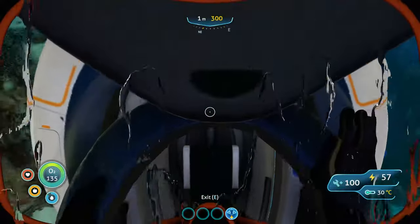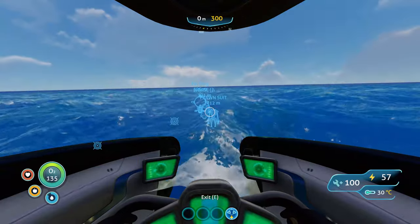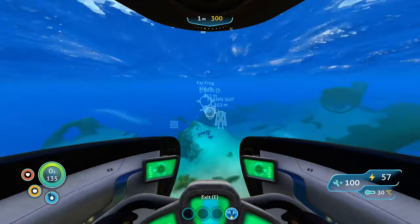Start by heading to your spawn life pod and hop into your Seamoth. Then start heading northwest. You're going to be moving northwest constantly until you reach the wreck.